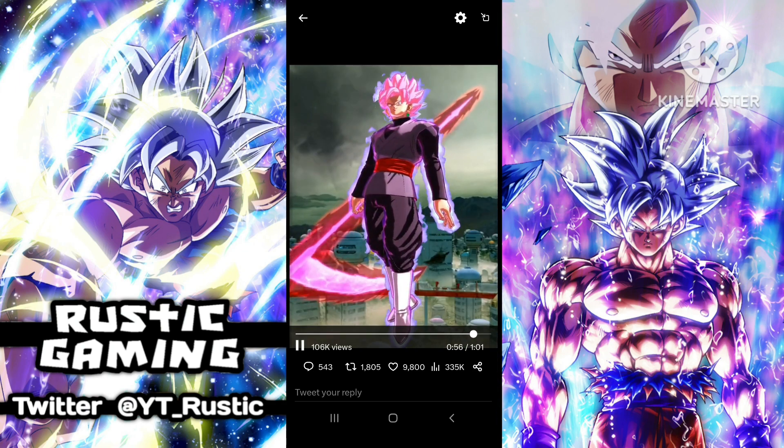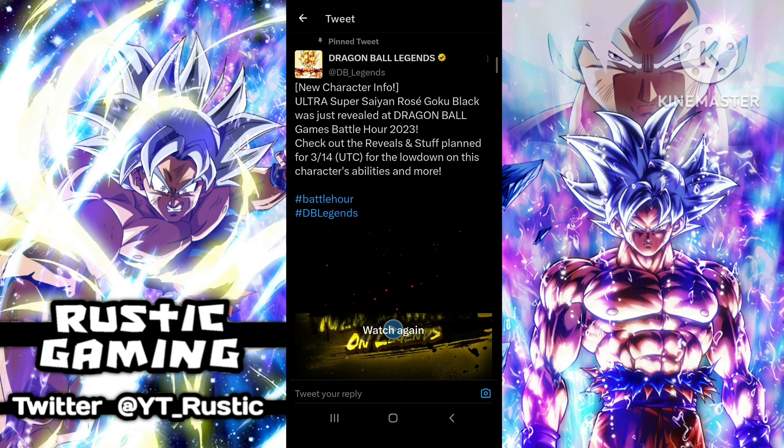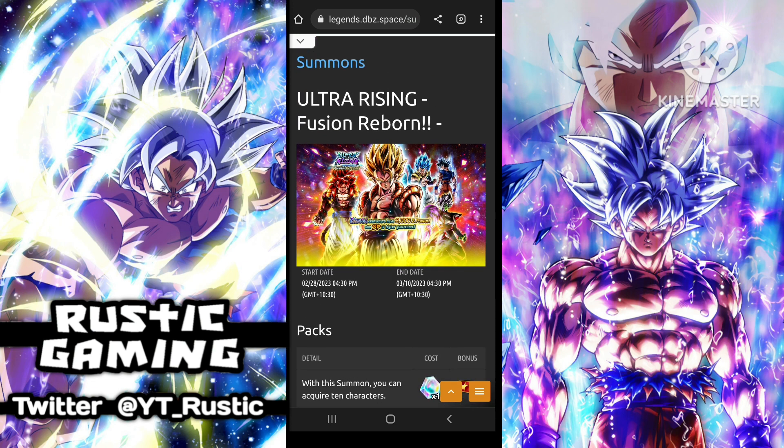So obviously very hype for this Goku Black. We will be talking about whether you should actually summon on his banner. As you all know, Ultra banners are definitely not the best to summon on, but we'll pull up probably Hit's banner just to roughly show how bad Ultra banners are. Actually, I put up Ultra Gogeta's banner because I forgot this banner is still live — up until the 10th. Ultra Goku Black won't be coming out until the 15th, so next week.